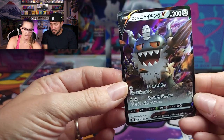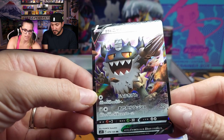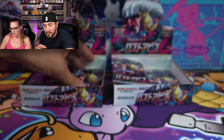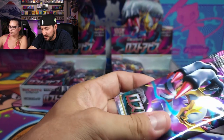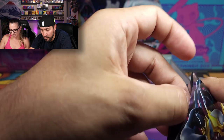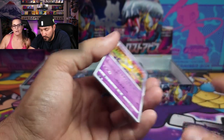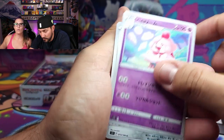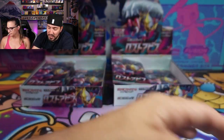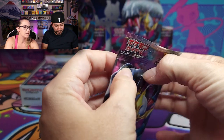Oh! Look at that — the Galarian Braviary V! More texture on that one. They're just popping out of these cards. Card art is getting better and better. I really wish the camera could fully pick that up because they're so pretty, so smooth. And the backs of Japanese cards are smoother too — I really like the back of Japanese cards better than ours. I like how colorful they are.